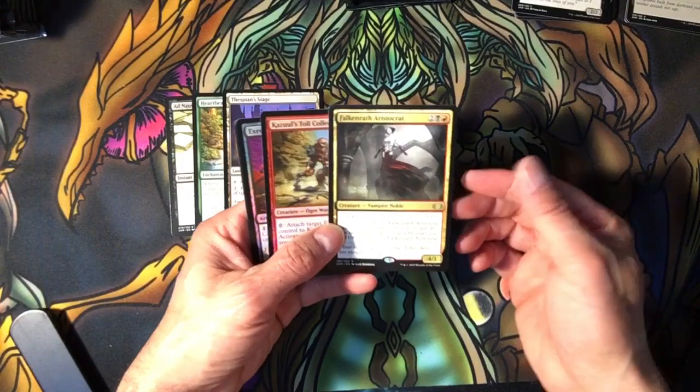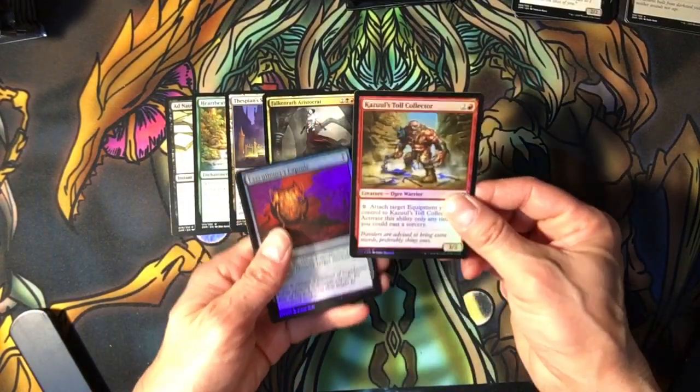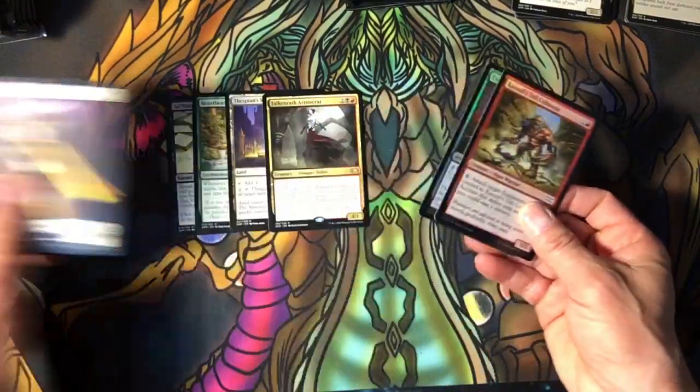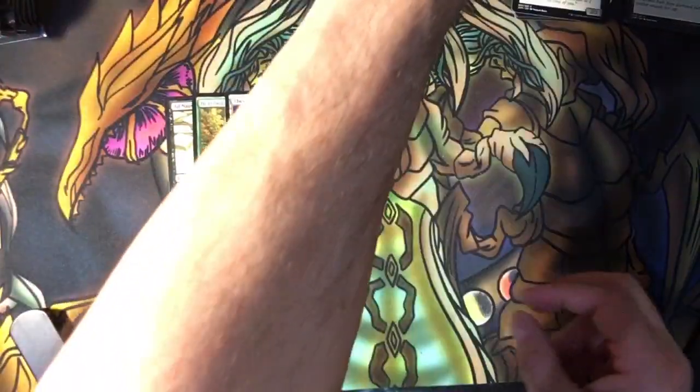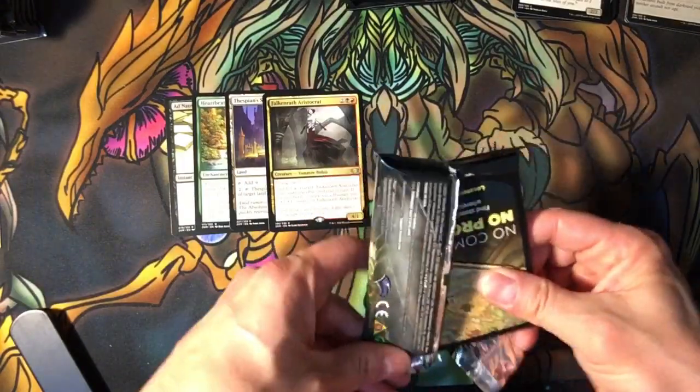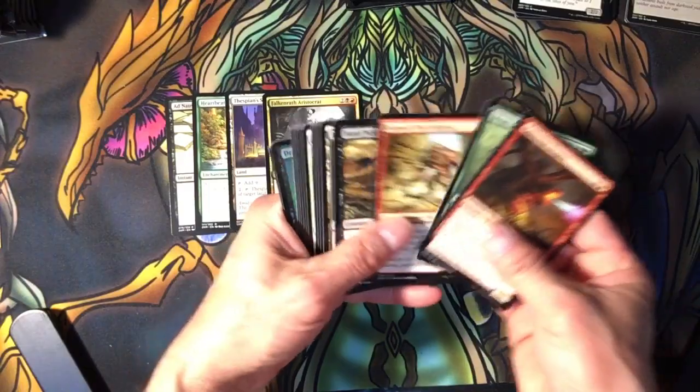She's pretty cool. She's very cool — a nice foiled Kazoo. He's really good if you want to run equipment and attach it to him for free. Why not? It's just at sorcery speed.